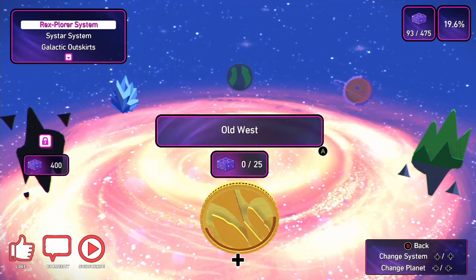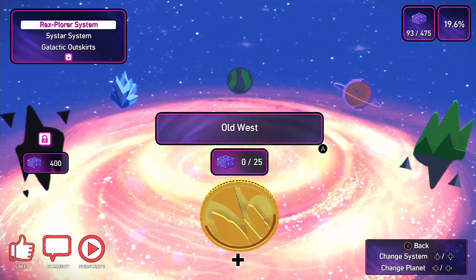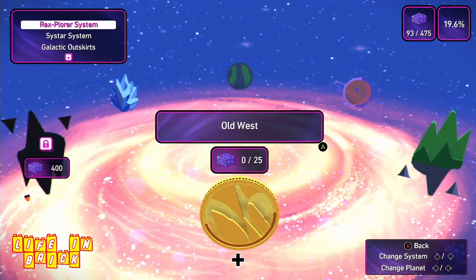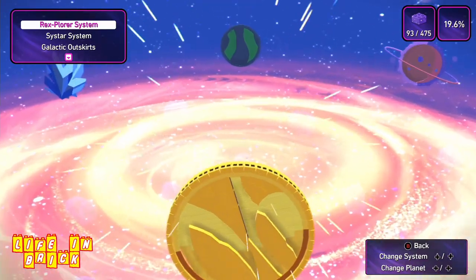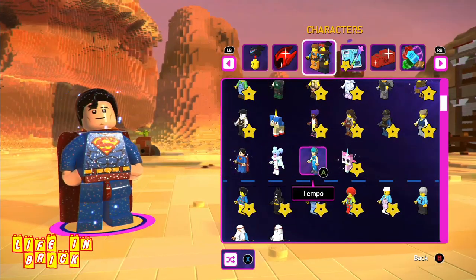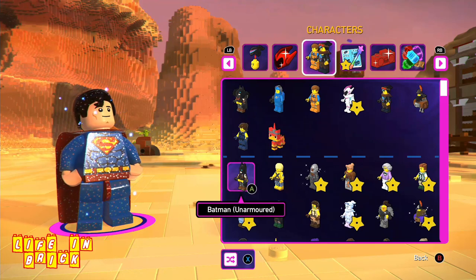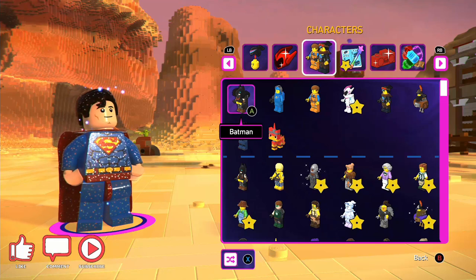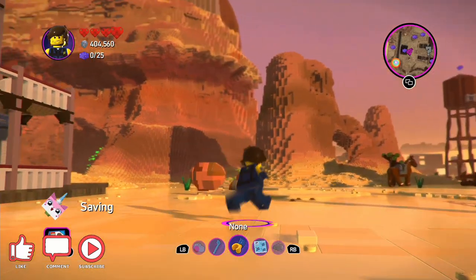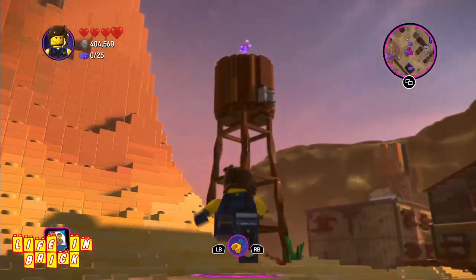The next several videos are going to be different environments from the Rexplorer system. Jumping straight in, we're off to the Old West. If you watched some of the previous videos, I did actually visit it briefly as part of the story — didn't get any bricks, but there was a bit where you got the camera and stuff. Now we're jumping in to do all the missions, all the side missions, get all the bricks. There are 25 bricks to get.